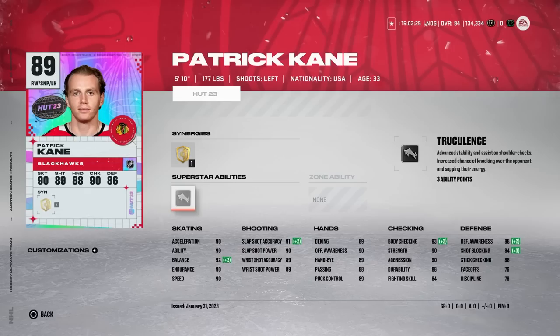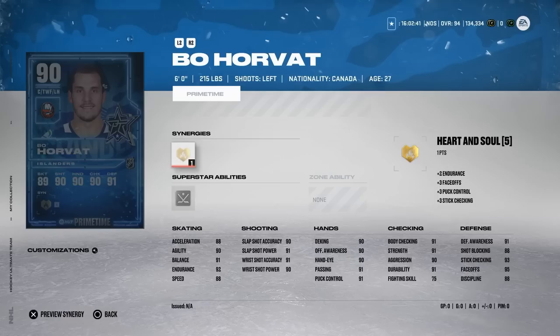We've got the 89 Patrick Kane with Protector and silver Truculence: 90 speed, 90 acceleration, 90 agility. It looks like they took away from his skating and threw it into his body checking - these are cards where they take attributes from areas players are normally very good at and throw them somewhere different, making the card builds more interesting. 93 body checking with silver Truculence on Patrick Kane would be sweet, but his skating takes a hit. He's only five-ten, 177, so I'm not sure how I feel about this.